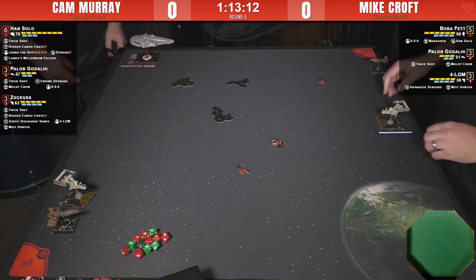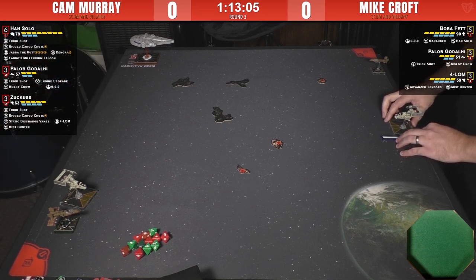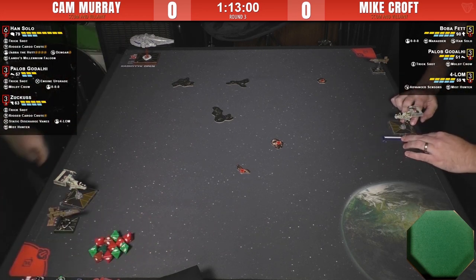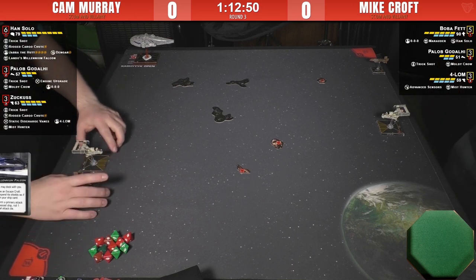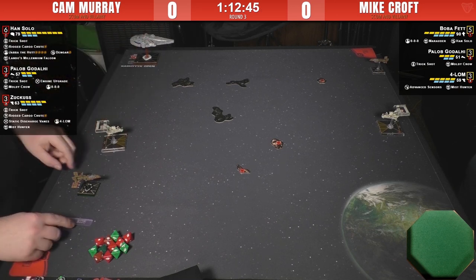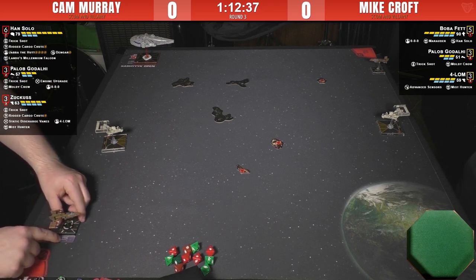I actually don't remember what the Lando's Millennium Falcon title does — if you could bring that up. That's pretty cool, a lot of different things it can do. But he doesn't actually have the escape craft — I think he just wanted an excuse to put the model on there. The cheapest escape craft is 12 points, and the Scum Falcon is very aggressively costed.